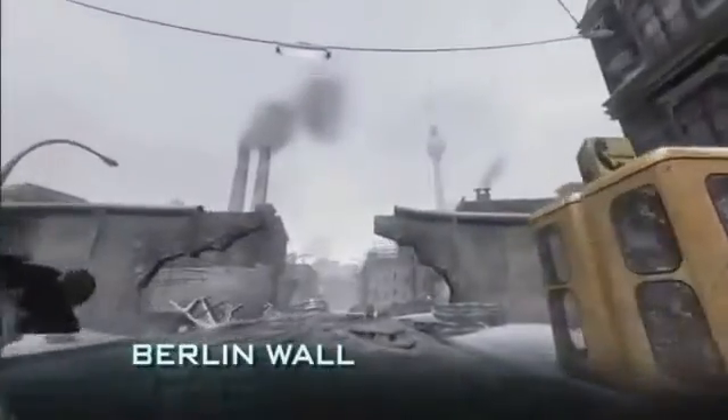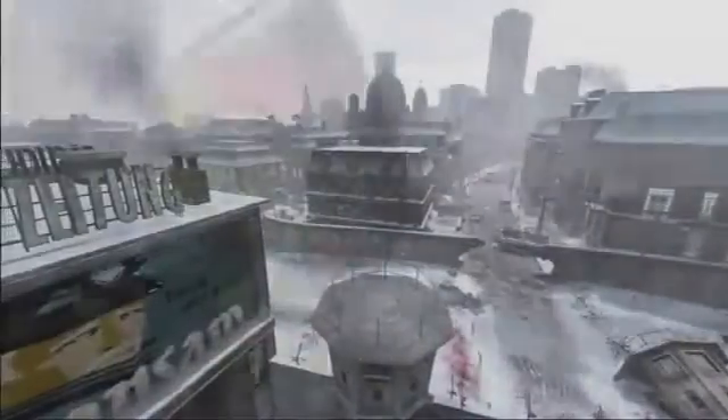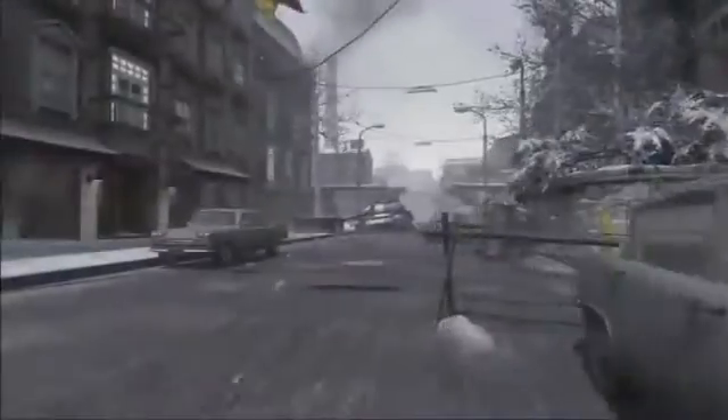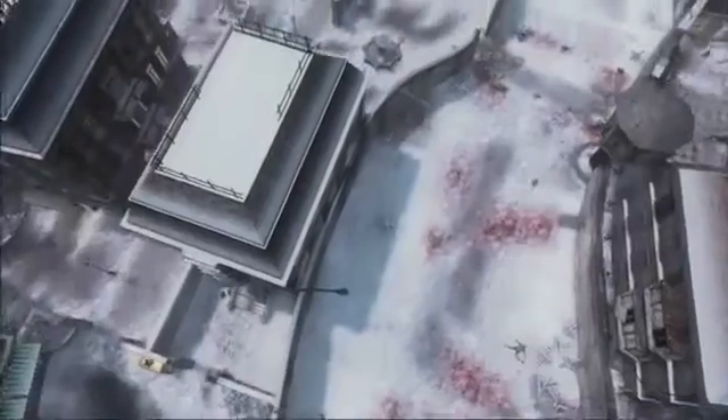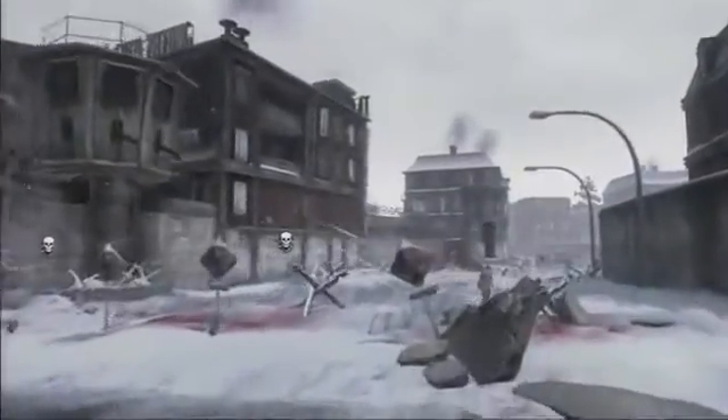Our large map is Berlin Wall, which focuses on the Checkpoint Charlie area of Berlin, putting you on the two different sides of the wall — East Berlin versus West Berlin. Berlin Wall has certain attributes that, if you use them right, give you a competitive edge. It has very long view distances, making it a great map for snipers, with some good high points and elevation. One unique aspect is No Man's Land in the middle — you can risk going through it for a faster route, but there's a good chance you'll get mowed down by the auto turrets.